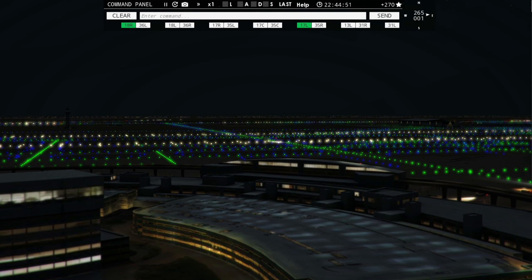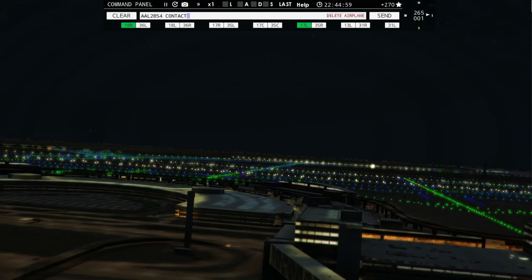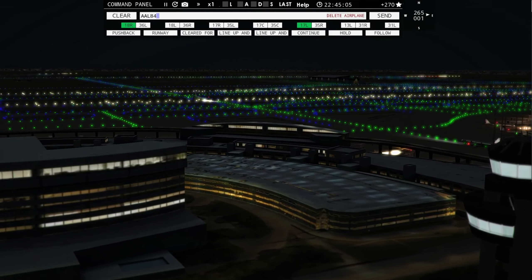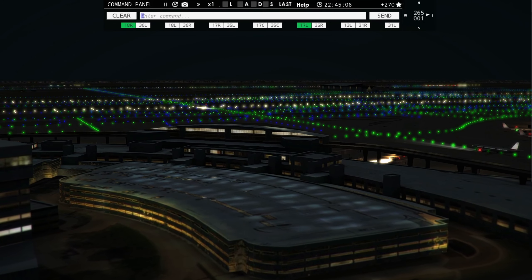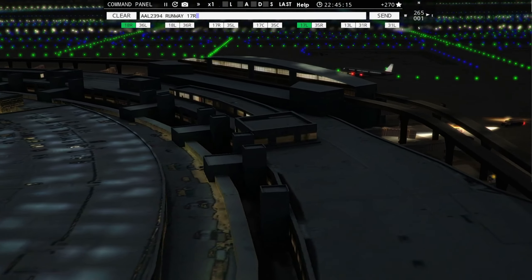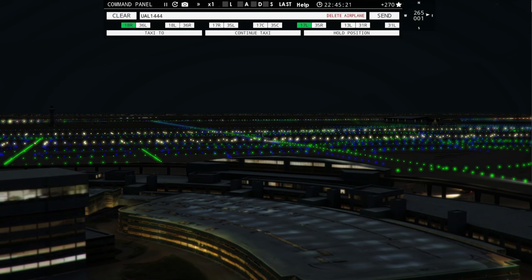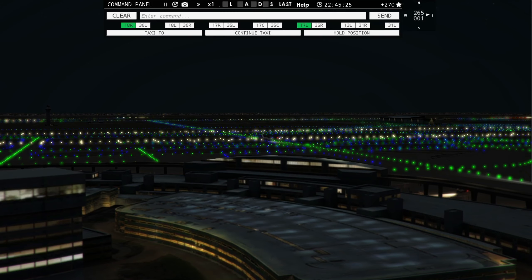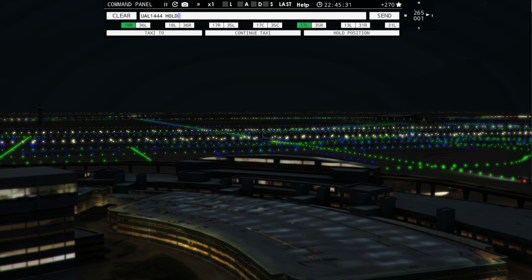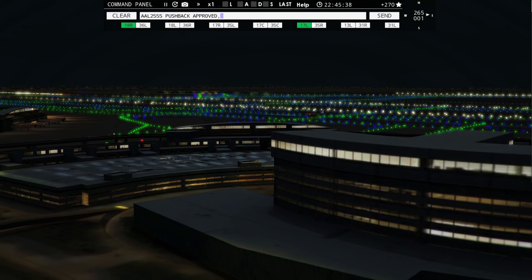American 268, runway 17 right, line up and wait. American 267, runway 17 right, line up and wait. Air Shuttle 5727, runway 18 left, cleared for takeoff. UPS 1335, runway 17 left, cleared to land — I almost said 17 right but went to left. American 2394 ready to taxi. United 1444, continue taxi, cross runway 17 right. We got some jets to hand off here if I can get a word in edgewise.